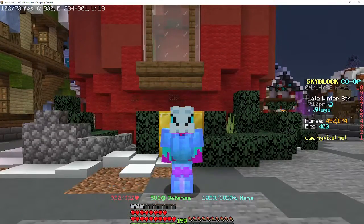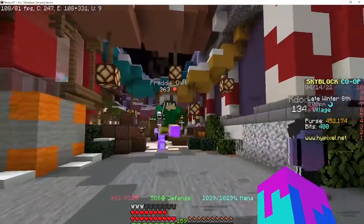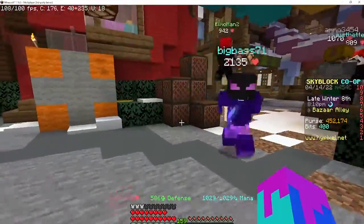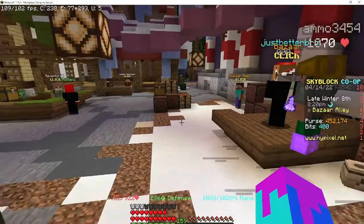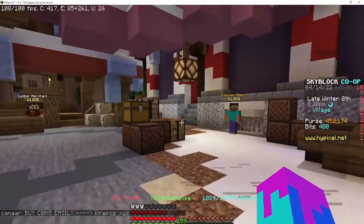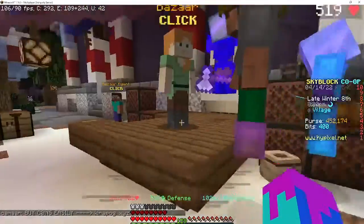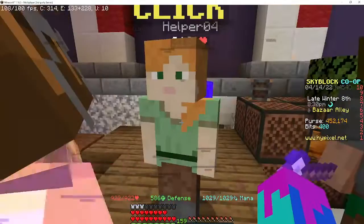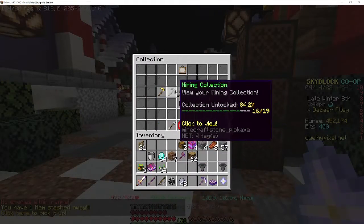What you're gonna do is head to the Bazaar person. Just a note: this guide requires you to have a bit of money. If you don't have that much, you can watch my other Skyblock guide on how to get money. You'll need a little bit of money and then go to the Bazaar person.